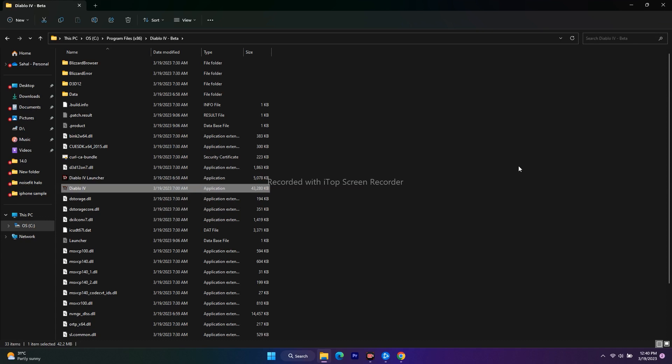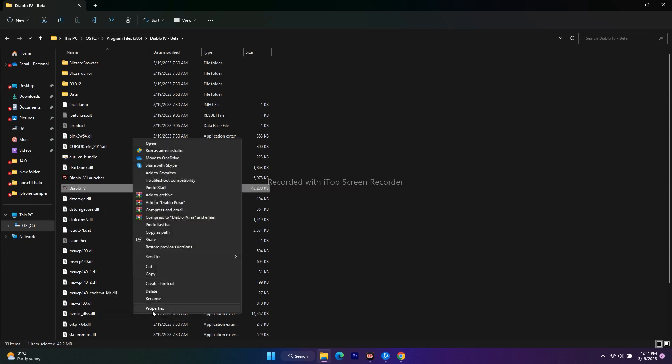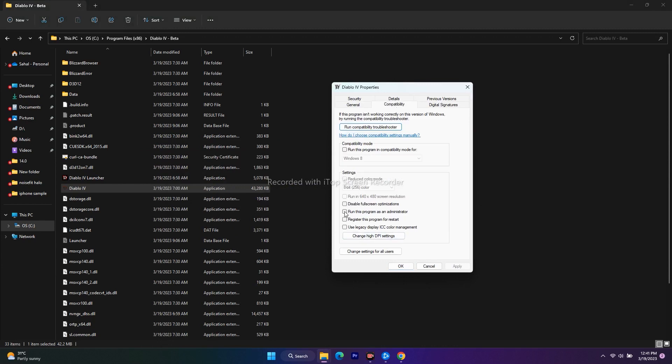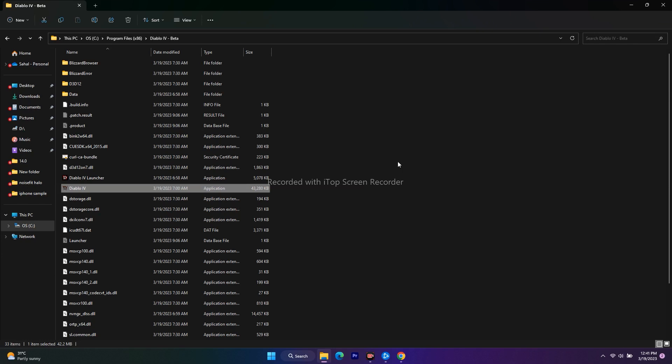The next fix is to run the game as an administrator. From the installation folder, right-click the application, go to Show More Options, go to Properties, then go to Compatibility. Check Run this program as an administrator, click Apply and OK, then try to play the game. This did work for many users and is an important step to try out.